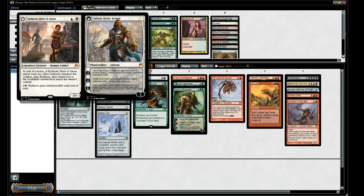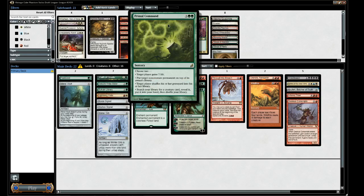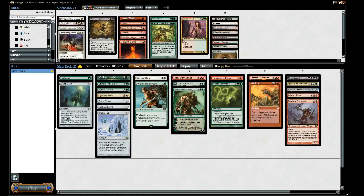I don't see Exalted Angel being good enough. Maybe Unexpectedly Absent, but the double-white is a little scary here. Could we just play something like Acidic Slime? Or what about Primal Command — put something on top of their library. If I have Through the Breach I can look for something. Yeah, let's take Primal Command. That's fine — okay, that's 23 spells.